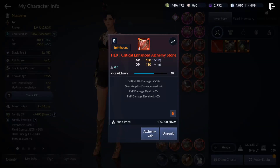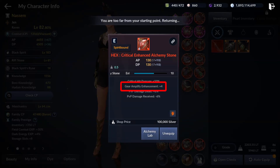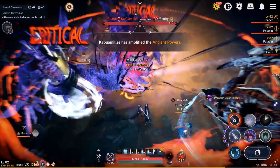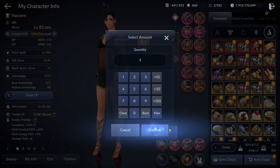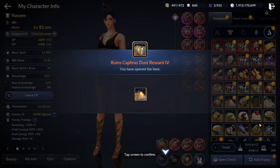I know a lot of free to play players have low enhanced alchemy stones, so this could be a chance for you to upgrade them — especially if your enhanced alchemy stone is Tri or Hex. It's really important to get them to Tet or Hep because it gives you one more gear enhancement. I recommend getting this if your alchemy stone is Tri or Hex. If you need Capri Dust to enhance your alchemy stone, just go to the ancient runes and don't get this from the puzzle event.